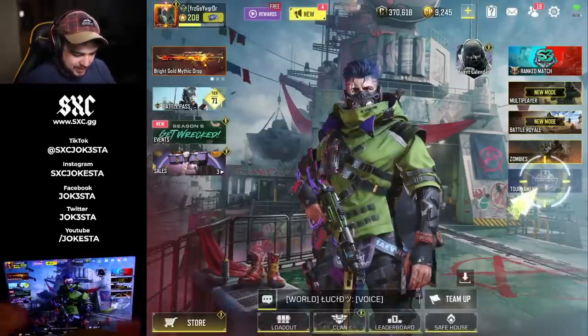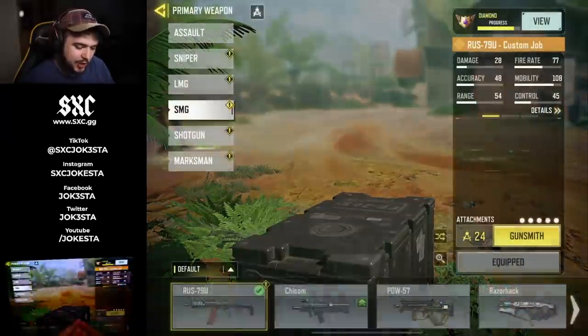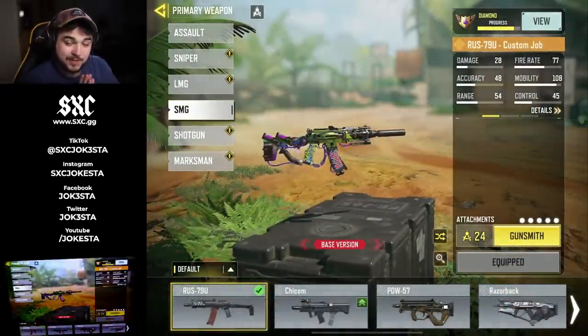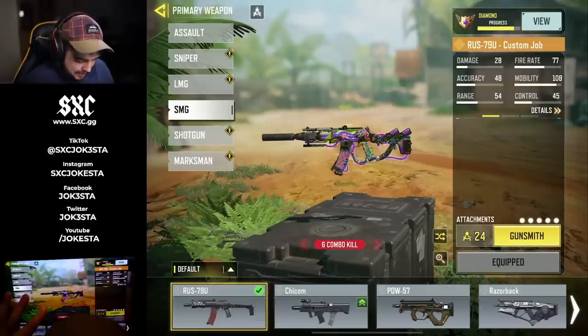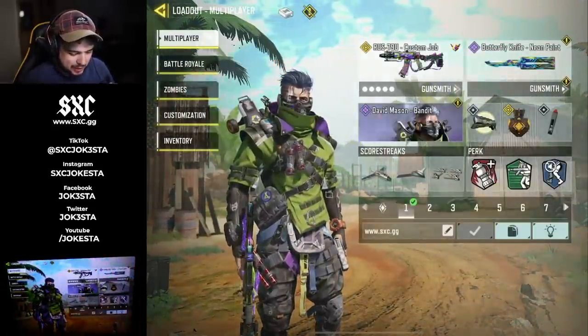Let's get right into the gunsmith. This is the build we're gonna be using in today's video. Let's take a look if this thing has any kill combos — there are kill combos. Base version, then the two-combo kills. At four kills it starts to glow a little bit. The six-kill combo makes it look like you're speeding through. Up to six kills — not bad.